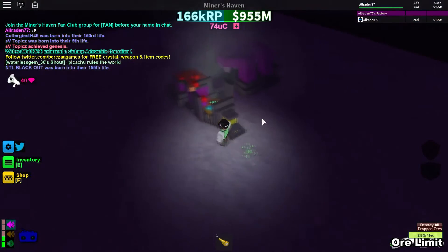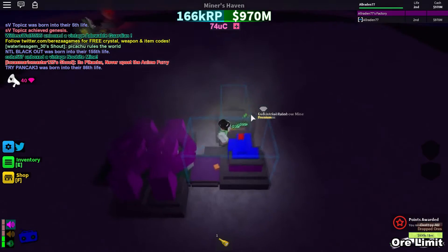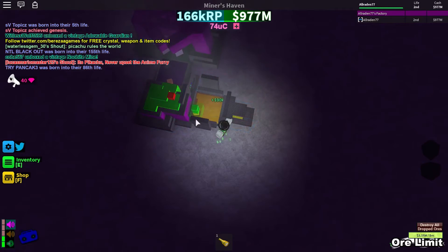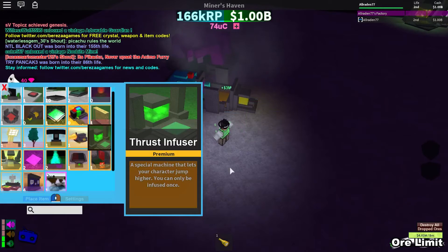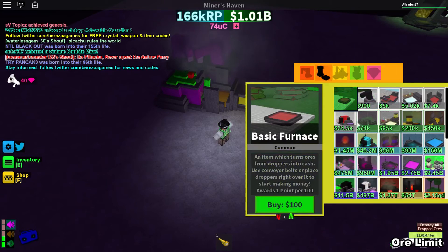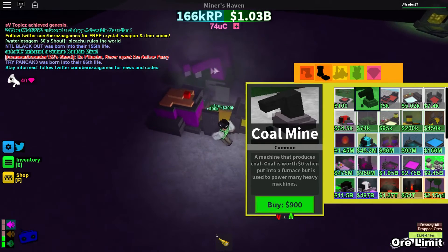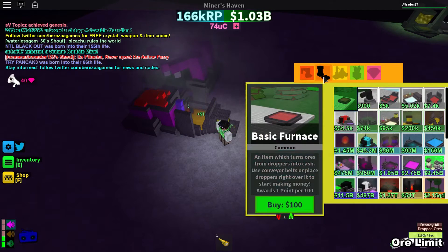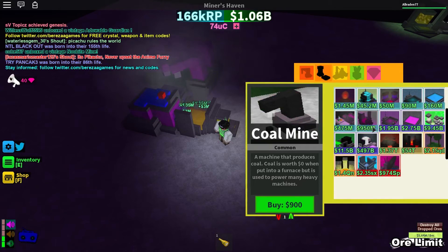I forgot to mention what the rainbow mine actually does — basically based on the color it determines how much it's worth. As it changes color, it gives different values, and at times it gives you three million. By the way, you don't actually have to buy triple coal mines — you can just use regular coal mines which only drop one at a time. I have a ton of those in stock and they're only about 4 gems each, so it's up to you, though you'll need more of them to get the same effect.